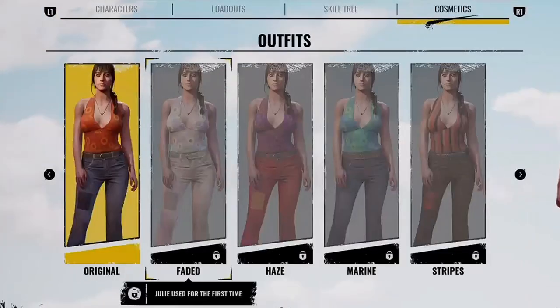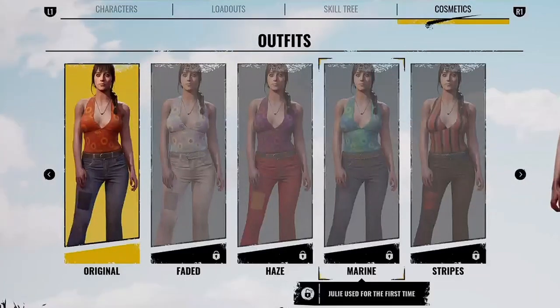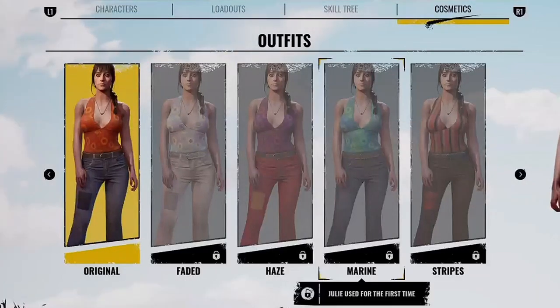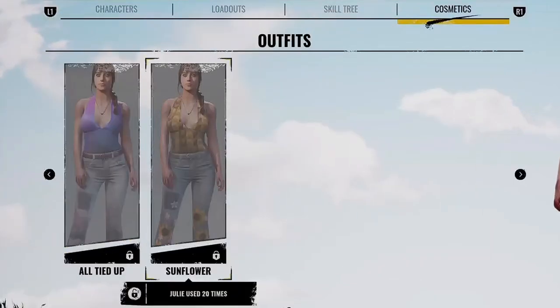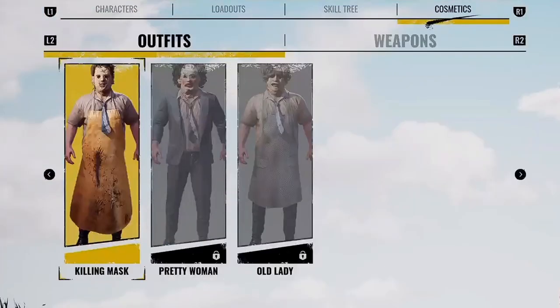For the last victim we have Julie. Her Original, Faded, Haze, and Marine are all unlocked by using Julie for the first time. Stripes requires using Julie five times, All Tied Up requires 10 times, and her final outfit Sunflower requires 20 times.